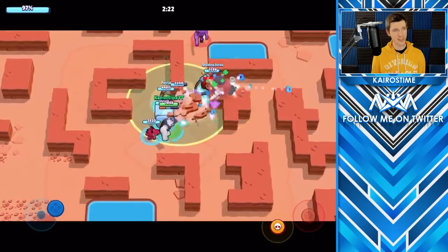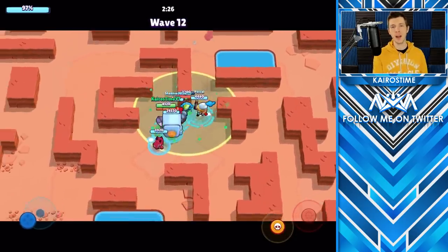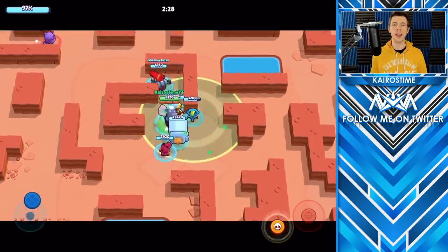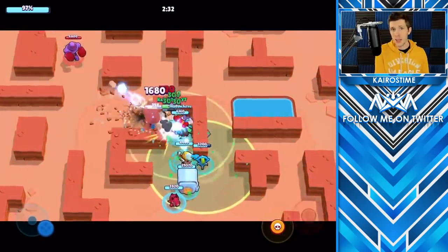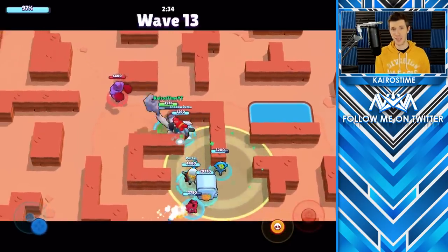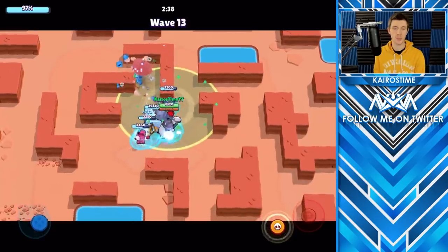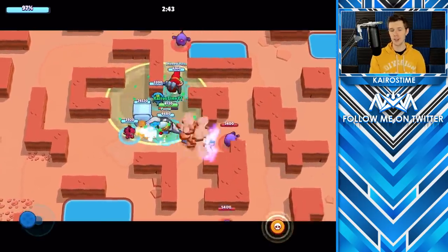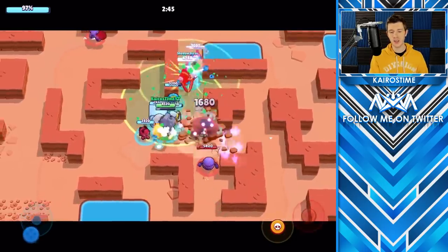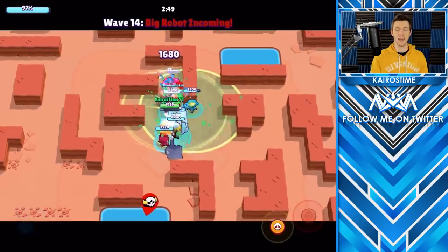Another tip: I recommend creating a team and playing with friends or club members rather than playing with randoms, because having an organized team with brawlers you know are good in RoboRumble is going to be much better than hoping you'll get lucky with randoms. You never know where enemy bots are going to spawn. The best strategy is for everyone to stay somewhere near the safe — that way it doesn't matter where the bots come from because someone will always be close and able to take them out.